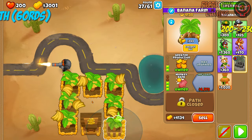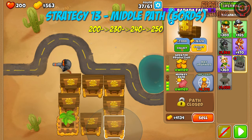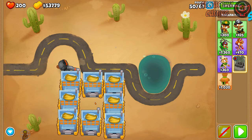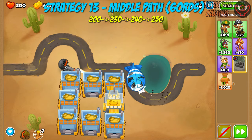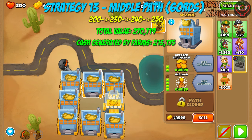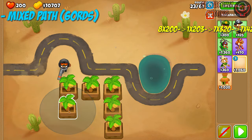Moving on to my biggest disappointment: Strategy 13 — banks. If in my first video banks were the stars of the show, in this one they are the black sheep of the family. For up to round 40 they are neither the worst nor the best — just mediocre. But for up to round 60, they are the worst possible out of all tested strategies. The path is 2-0-0s to eight 2-3-0s to 2-4-0s and one 2-5-0, yielding a total value of 270,719, total cash generated of 215,175, and average income per round of 3,586.